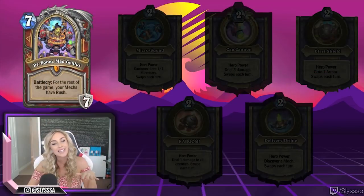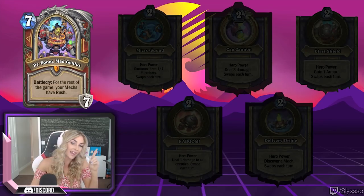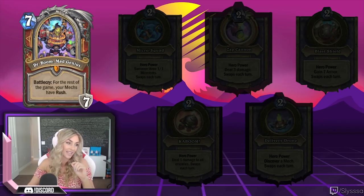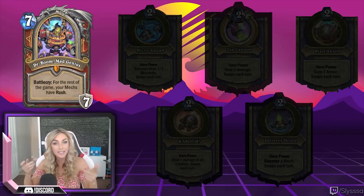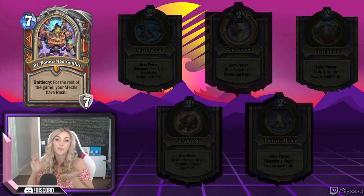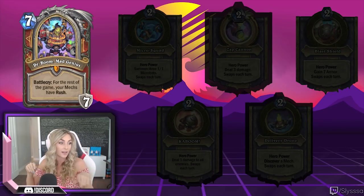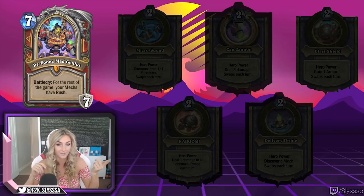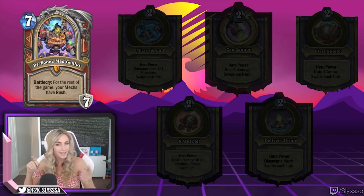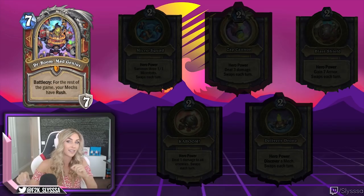Dr. Boom Mad Genius is a warrior class hero card — the newest hero card. He costs 7 mana, which is pretty good, plus he gives you 7 armor. Most hero death knights give you 5 armor, and this one gives you 7 armor for 7 mana, so already really good. Also, for the rest of your game, your mechs will have rush.